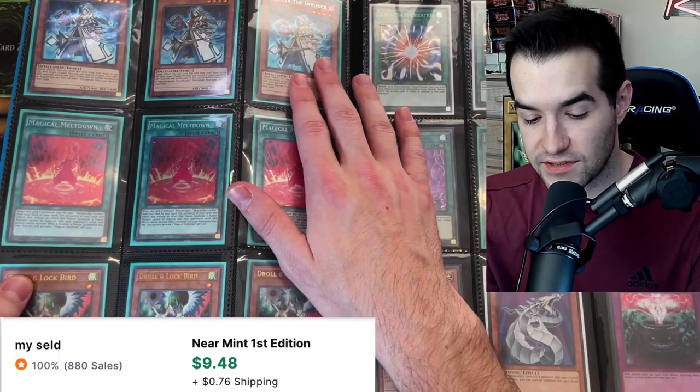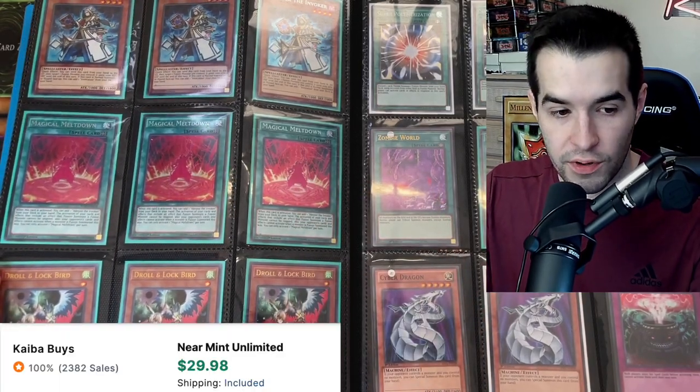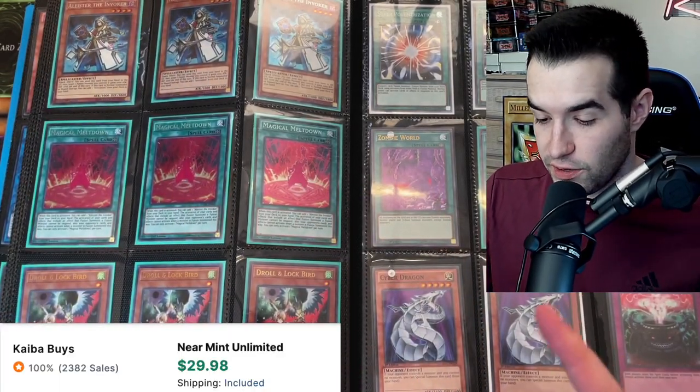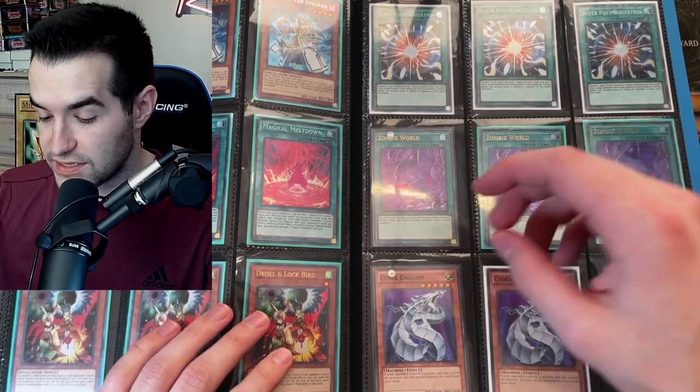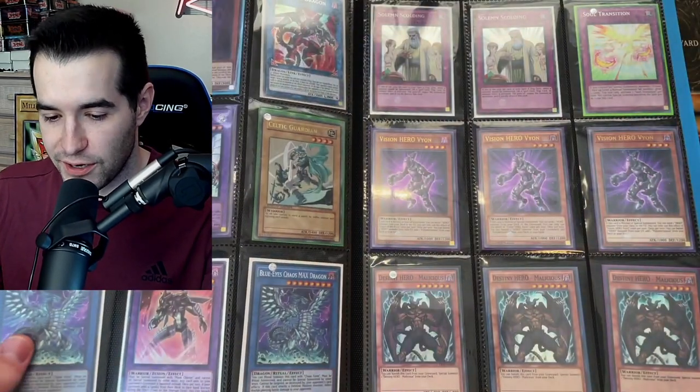Alistair the Invoker Secret Rares. I actually needed these Magical Meltdown Secret Rares — I think I only had two of those. Droll and Lock Ultra Rares are actually not too easy to come around, so that's good. Zombie World. A couple of Cyber Dragons and Anti-Spell Fragrances — this is just an awesome binder overall, everything's really cool.